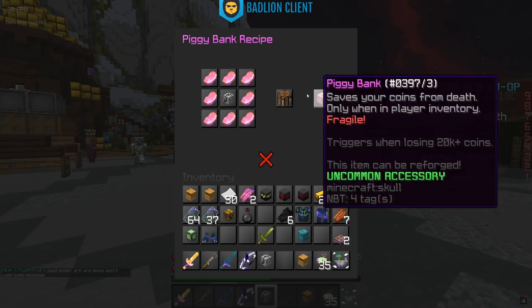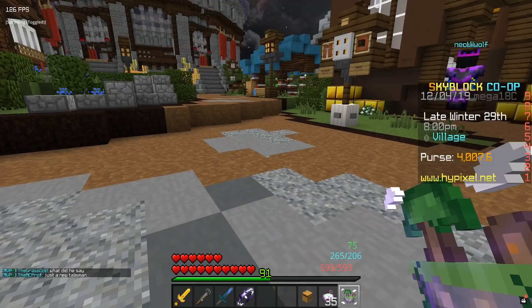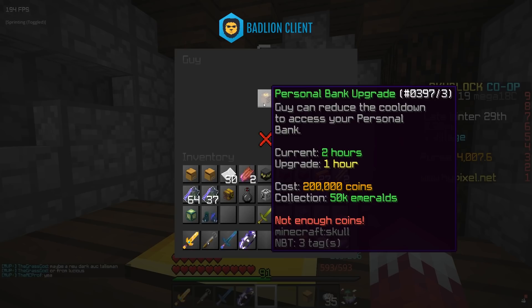To fix a broken piggy bank you'll need to add eight enchanted pork around the broken piggy bank, which is going to make enchanted pork's price go up quite a bit. The staff, knowing a lot of people are going to be upset about this piggy bank change, have gone ahead and added an upgrade to the personal bank. I have a cooldown of two hours on my personal bank, but there's actually a way to upgrade that. Over at spawn, head left and you'll see a small cave — inside there's a guy who sells upgrades to the personal bank.